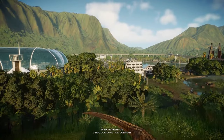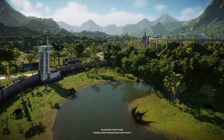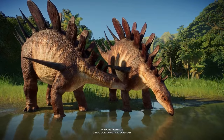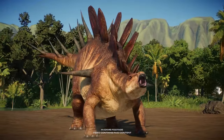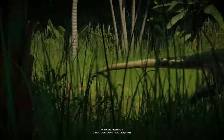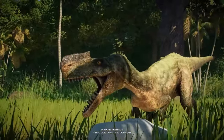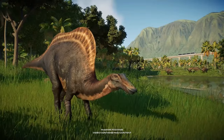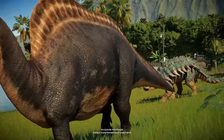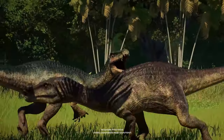Hello everybody and welcome to the next of our species speculation videos for Jurassic World Evolution 3. Today we're going to be discussing perhaps the most anticipated feature that Jurassic World Evolution 3 could bring, which is Cenozoic species. I'm only covering mammals and birds in this video — the reptiles such as Megalania and Titanoboa will be saved for another video. So today we're going to be discussing all the mammals and birds that I would love to see in a Cenozoic roster, and there's a great diversity of animals here, so let's begin.